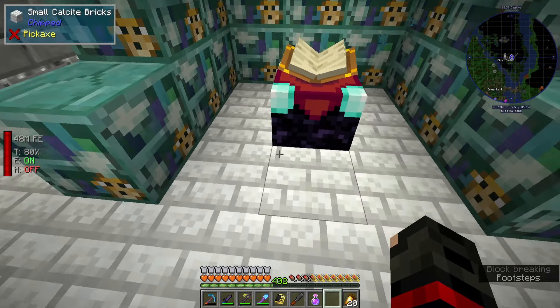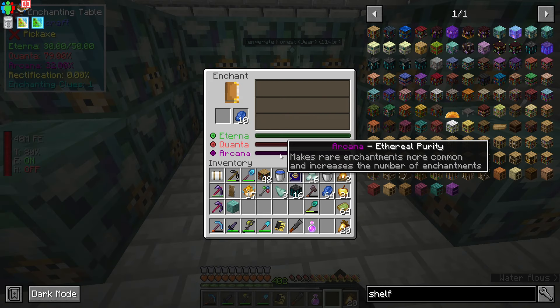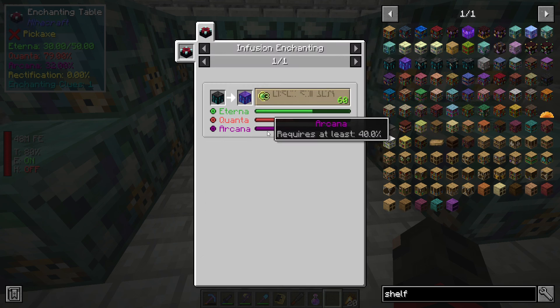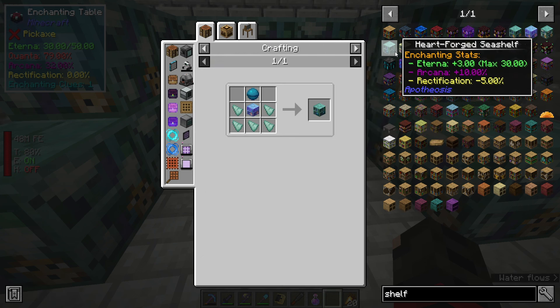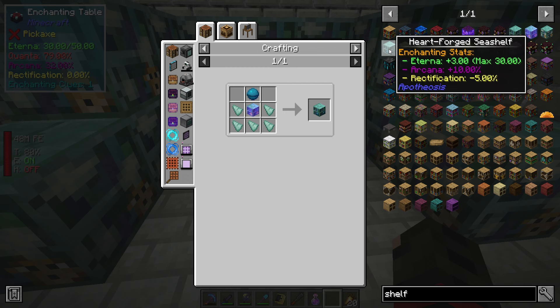Let's take a look at the total stats of this enchanting table now. We are at 30 eterna, quanta is at 79, but arcana is at 32%. We need another 8% of arcana. What we can do is make a heart-forged sea shelf.